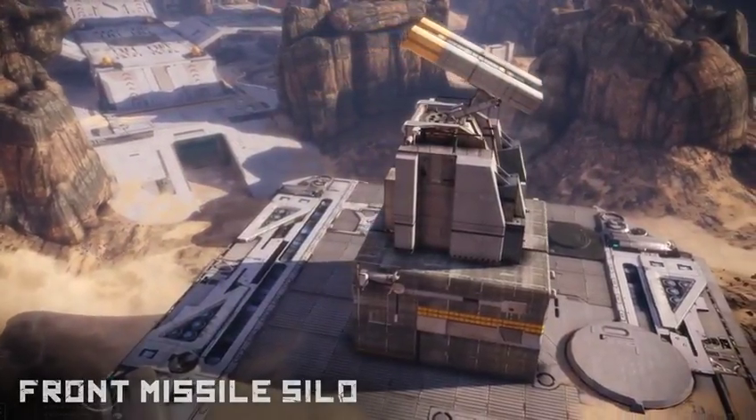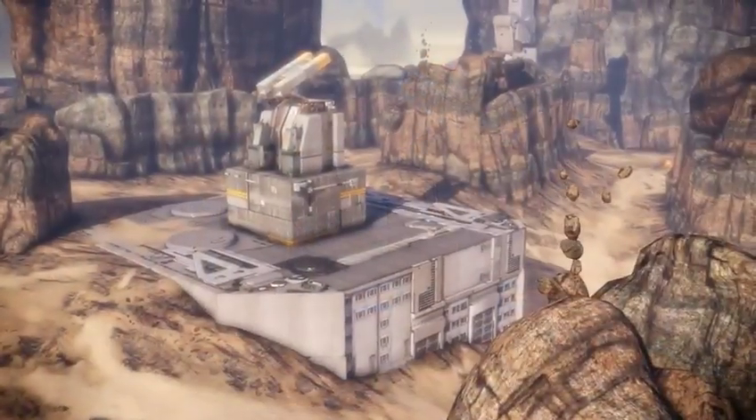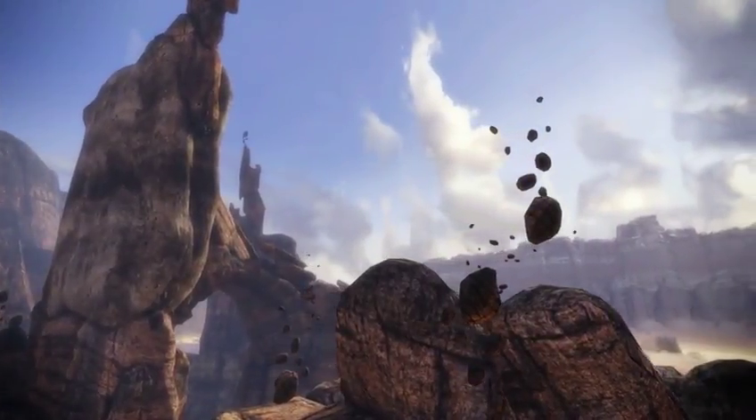The facility's front missile silo features an exposed battlement that is a favorite of Rocketeers. While it can be easily flanked by many converging paths that lead to it, if locked down, this point can greatly influence the entire battle.